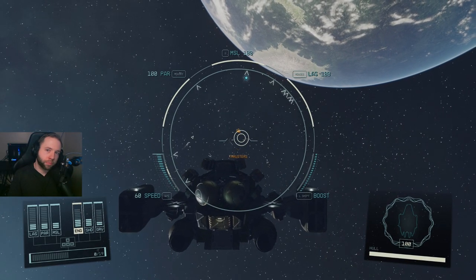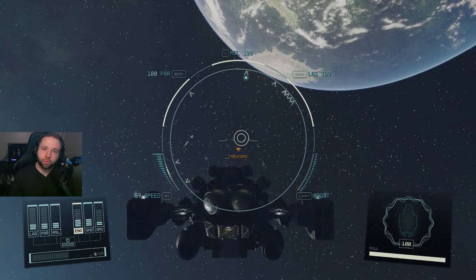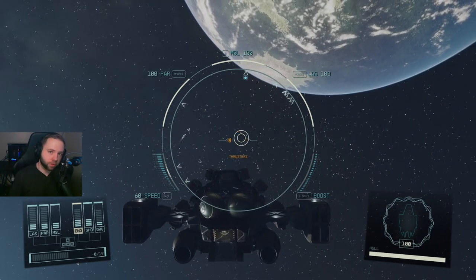Tip number eleven: if you're in your ship in space, you can hold the space bar to access your thrusters and move your ship left, right, up, and down using thrusters only.